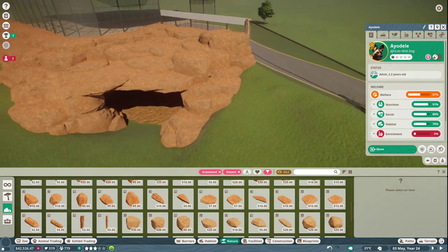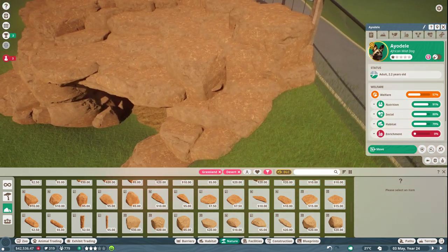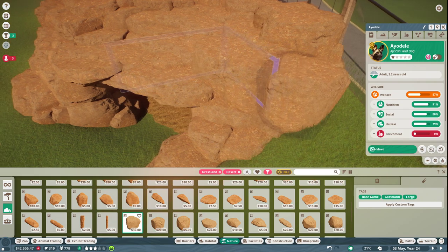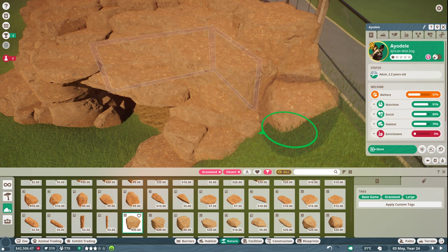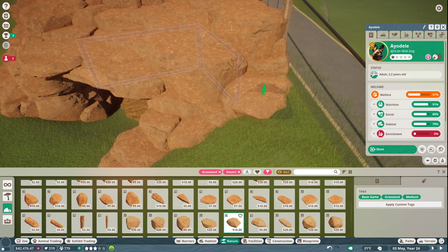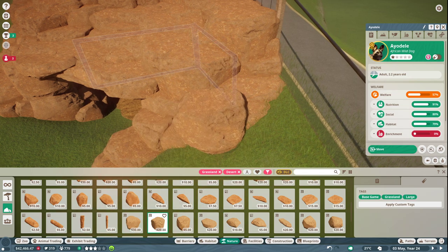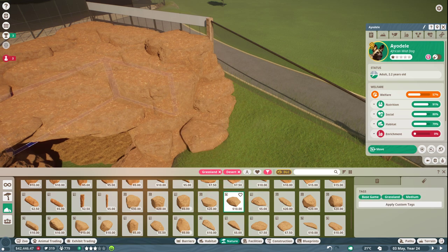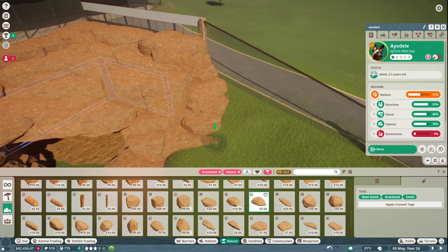So far so good — I think we're almost done with this section. I want to do one last check to ensure nobody is sneaking out or jumping up places they're not supposed to be. Some of these lower rocks it's not bad if they can jump onto — it's just bad if they can jump all the way to the upper ones. I'll put a little bit more in: just another little slope right here and one more there to even it out.